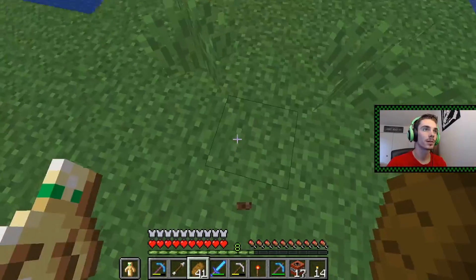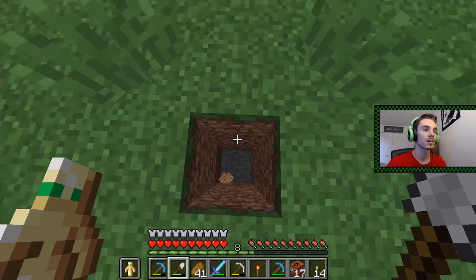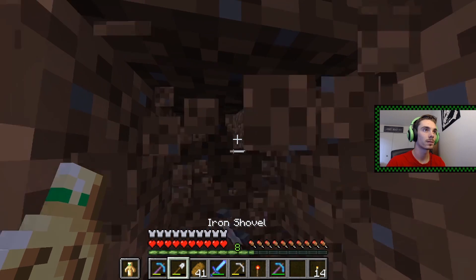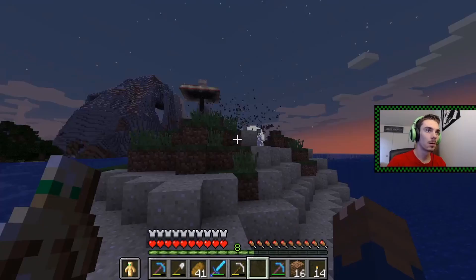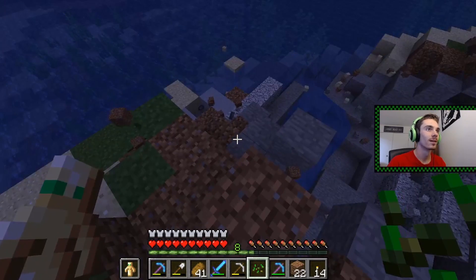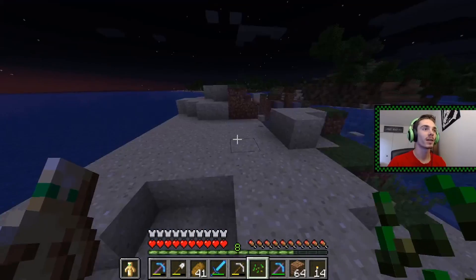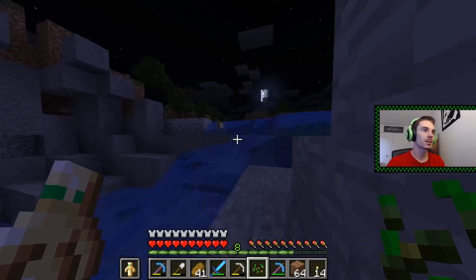Let's pull out a shovel and dig down real quick. Hopefully we don't actually kill ourselves doing this. We have 17 TNT — let's safely set this off and get away. Boop! Oh my god, we did it! That left a huge hole. Hey, look, we got some clay! That's some XP. Look at all the stuff we got! Caused some mass destruction to the island — and we got more sand to make more TNT.